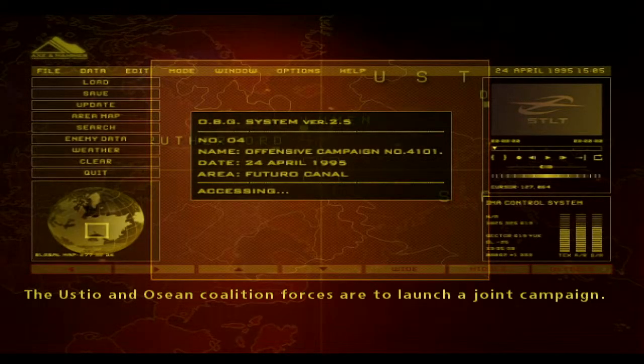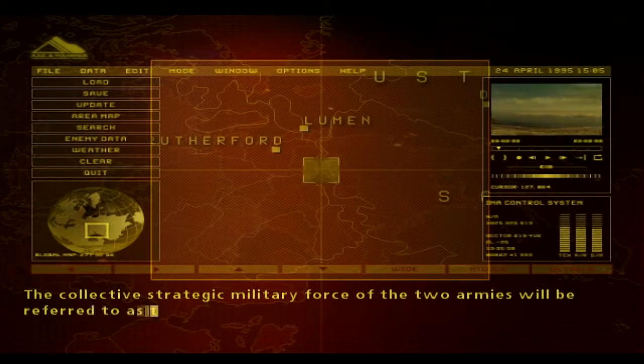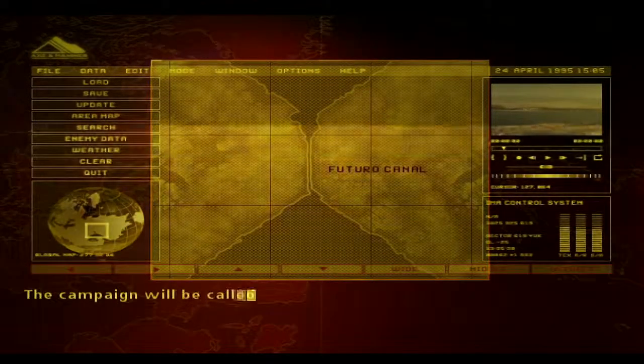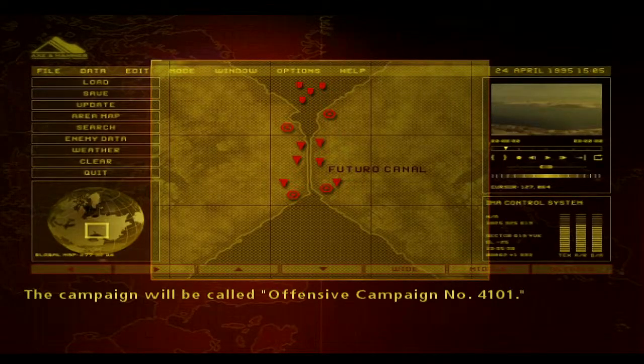The Ustio and Osean Coalition Forces are to launch a joint campaign. The collective strategic military force of the two armies will be referred to as the Allied Forces. The campaign will be called Offensive Campaign No. 4101.